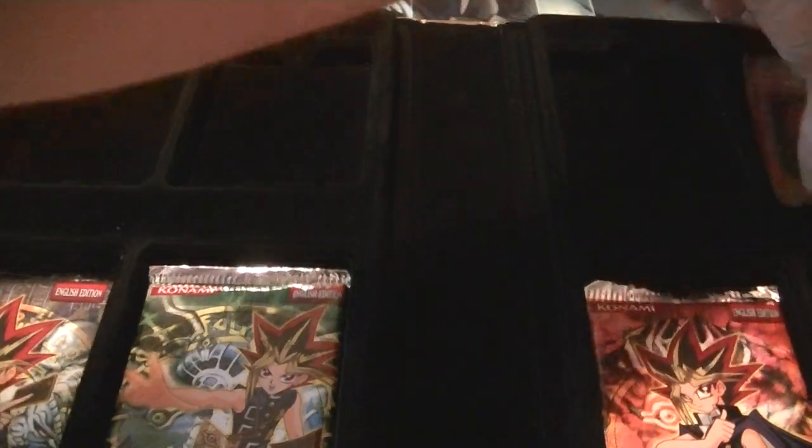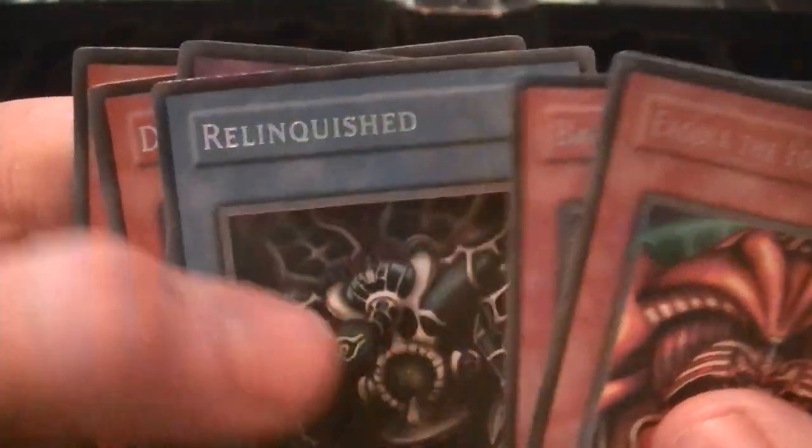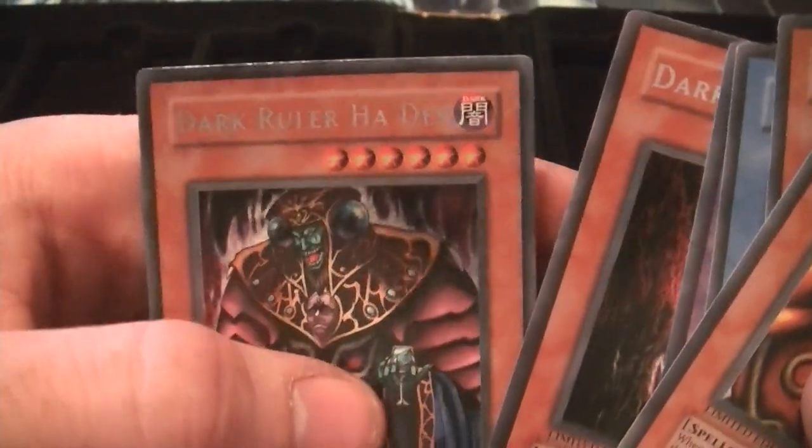The first six packs. We got an Exodia Head, Daryl Dragon, Relinquished, Thousand Azistrict, Darker and Echo Fear, and Darker or Hades.